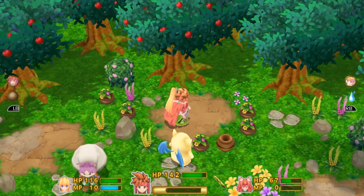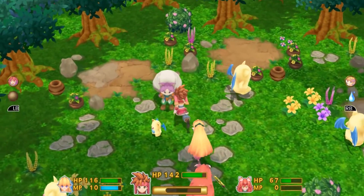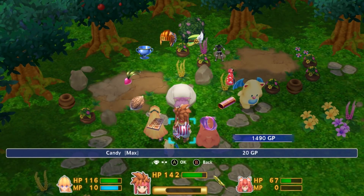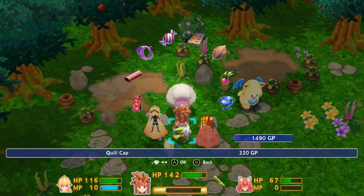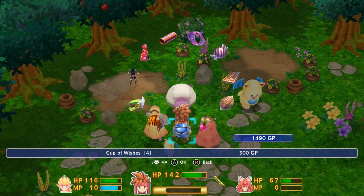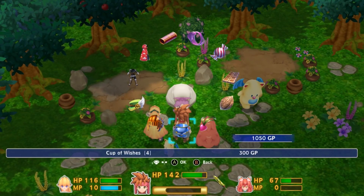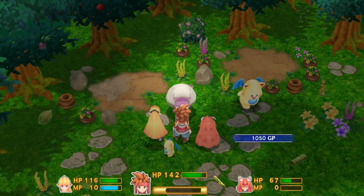I don't know what's with this weird long delay after the chest disappears before you regain control of your character. So I want to buy stuff here. The next upgrade we can get, I think, is the Quill Cap. However, we're going to get a new iteration of this shortly. I'm just going to buy both here anyway. I think I'm okay with everything apart from fairy walnuts for now.